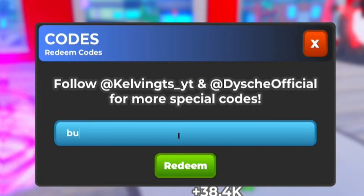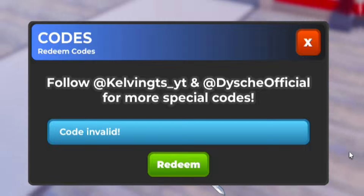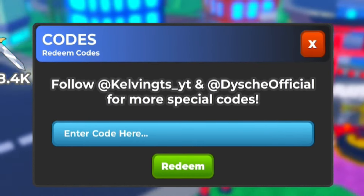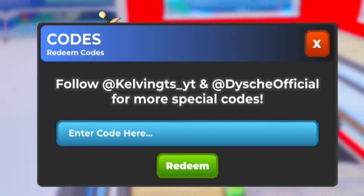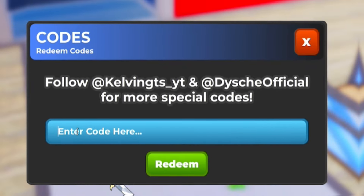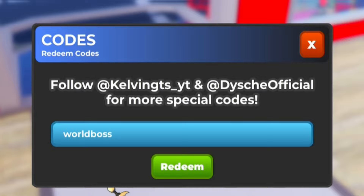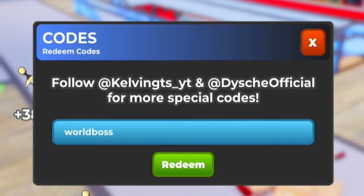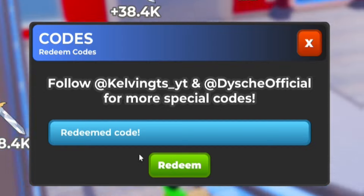Next, redeem the code Bug Fix 4 — B-U-G-F-I-X-4 — click redeem. After that, make sure you subscribe with the notification bell on so you never miss new codes. Then redeem World Boss — W-O-R-L-D-B-O-S-S — redeeming that code gets you 3,000 gems and reward tokens, which is pretty cool.